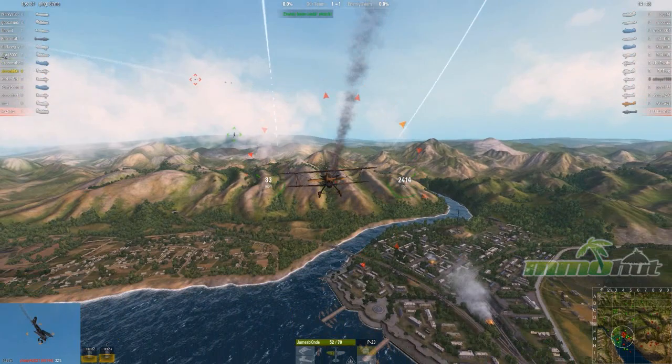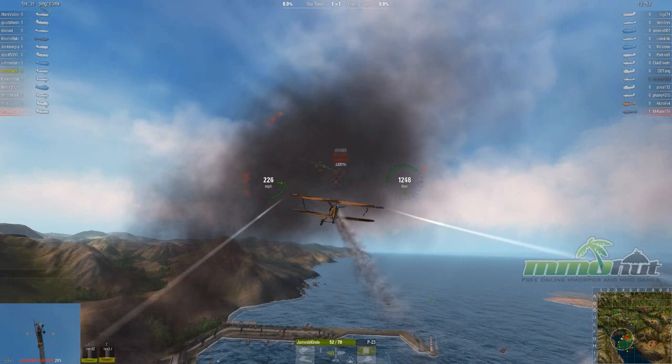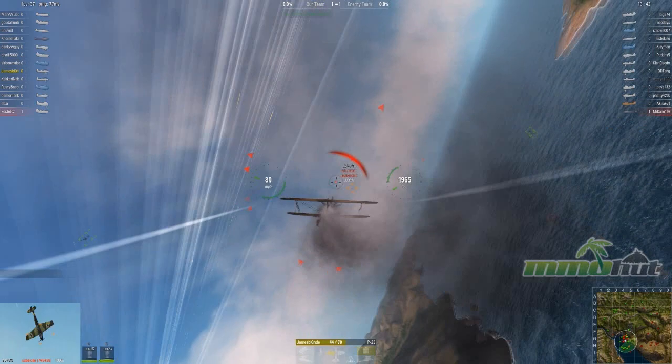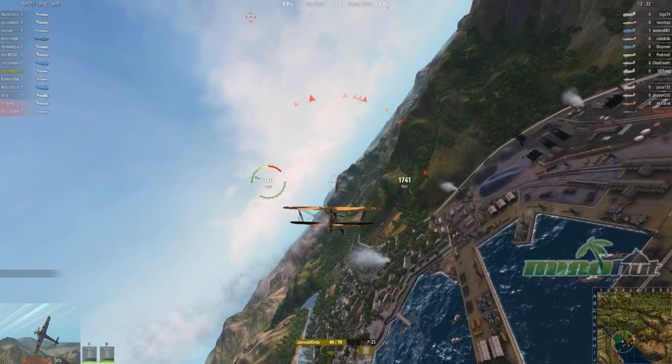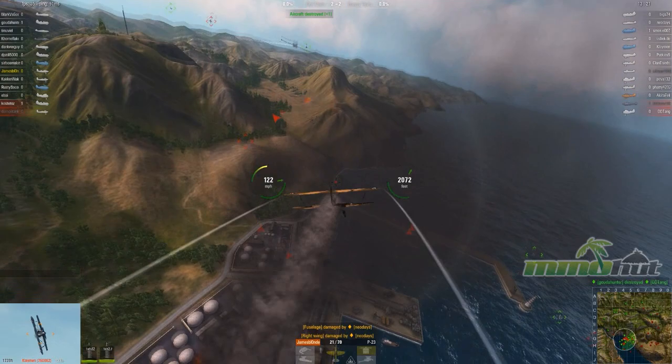I'm going to go down to get some speed. You can see how huge these maps are — the developers told me they're about 40 times bigger than most World of Tanks maps, like 200 square kilometers. I'm already on fire at 52% health. That's another thing you've got to worry about — throttling too much. I've actually overheated, so I'm being forced to throttle back down until my engine cools, and right now I'm just sitting duck for these enemies.